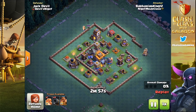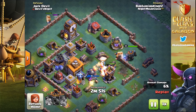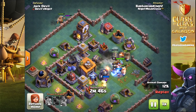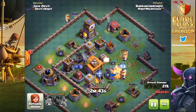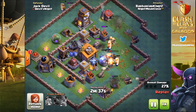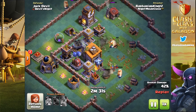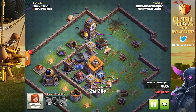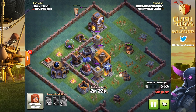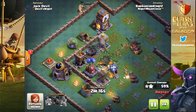Here is Barbarian King 12, also from Night Mode Clash, also using giants and cannon carts against a very similar base. Check out this strategy — one giant at the top of the screen is going to distract the multi-mortar while out of range of every other defense, letting him live a long time while everybody else does the dirty work. The battle machine goes down, just a couple of giants left. The one giant on the wall is going to become key in just a few seconds.